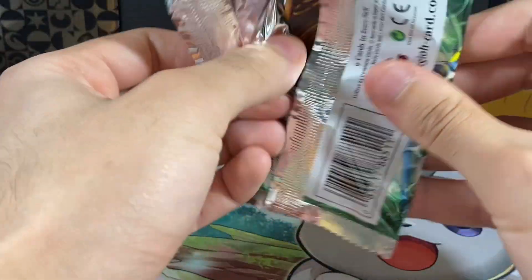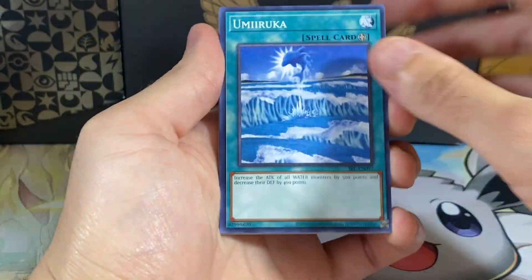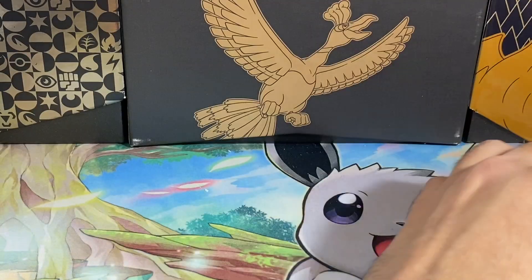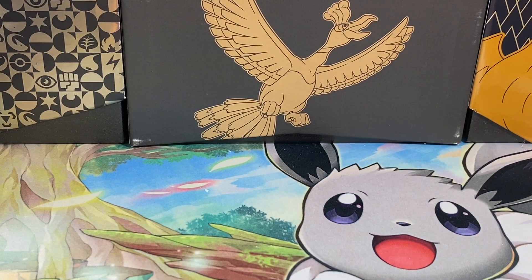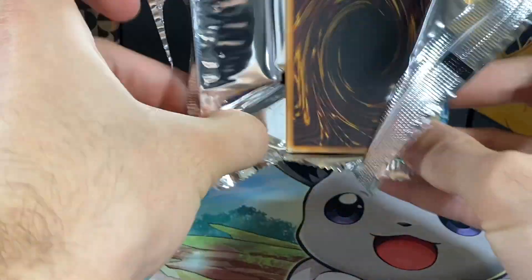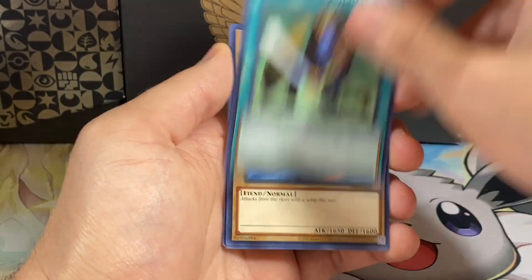We have the third pack of this video, and we have not pulled anything fire just yet. Twin Long Rods, Amoeba, a Griggle, Wall Shadow, Slot Machine, and a Flash Assailant. That's the thing about these boxes - either you pull like five straight holos, or you just pull six of garbage. Each box is guaranteed, I think, one Secret Rare, two Ultras, and four Supers, so you should pull seven things. People have gotten two Secrets in one box, so we're hoping for that error box.